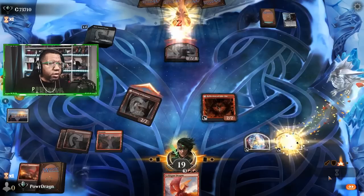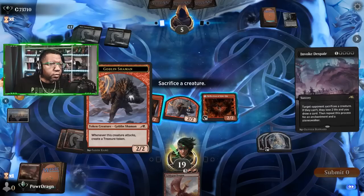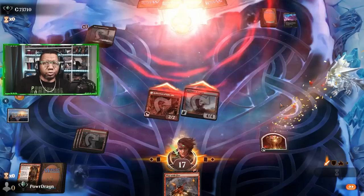Sometimes the deck just gives you stuff — you just got to take advantage of it. Well, once again we have enough mana for a Goldspan Dragon. Invoke Despair — well, isn't that something? Sack, sack, and then we just attack and win. That's a solid one, we'll take it.